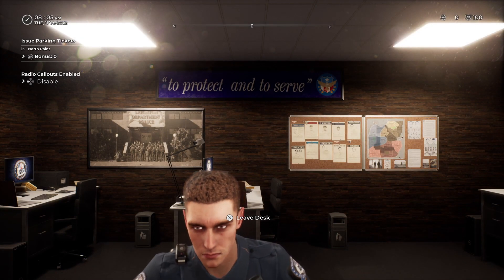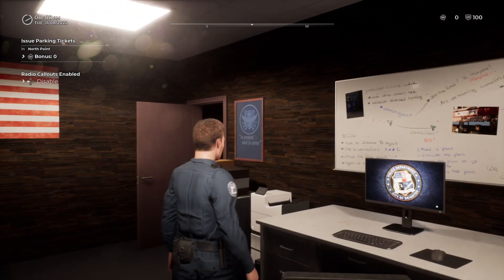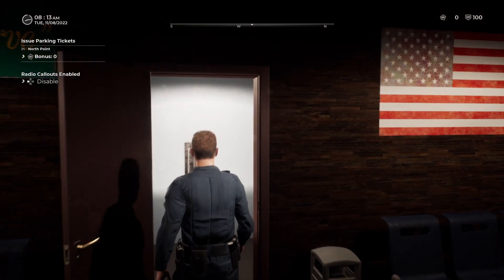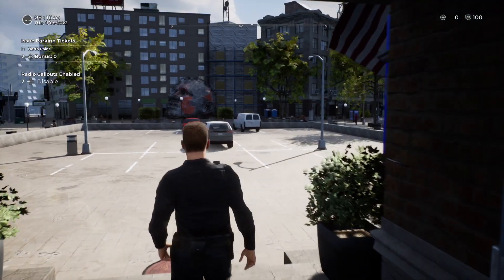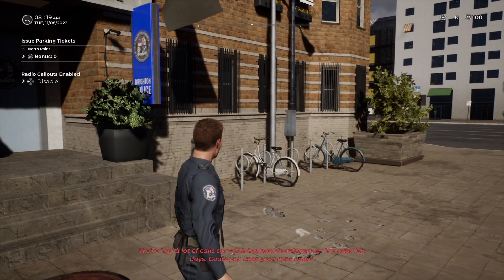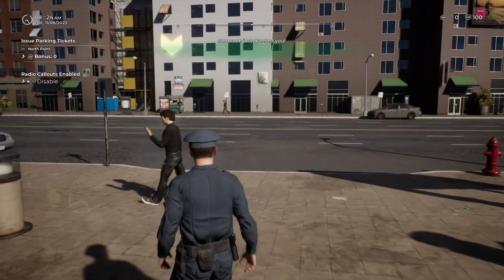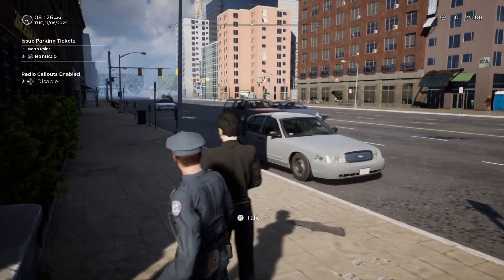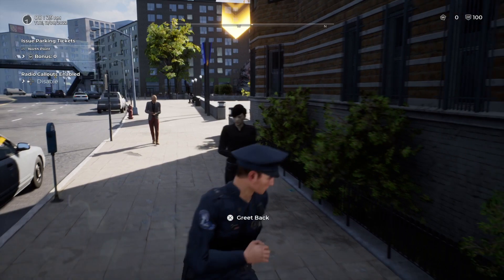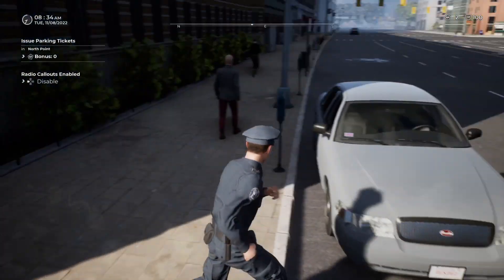Here we are at the station — there's me sat down. Let's leave the desk and go find out what's going on. All we need to do according to the top left is issue parking tickets, so it's a fairly simple shift. There's a resident complaining about parking over the past few days, so we need to keep our eyes open. This guy has just greeted us so let's be polite — it says 'talk' but we need to change that to 'greet' if we can.